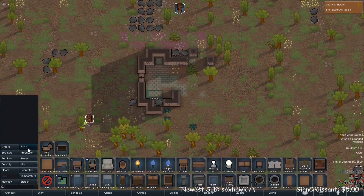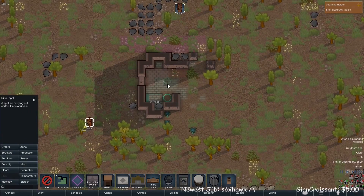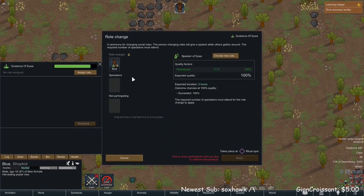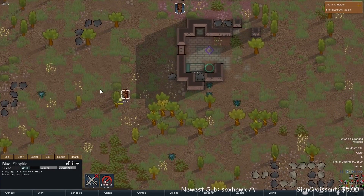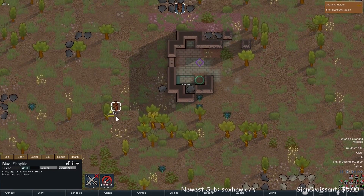We're also going to need a meditation spot because he's religious, and a ritual spot so that we can hopefully do some rituals. This is when I realize he's freezing. I also try to make him a religious leader at this point and realize we can't because he's simply too cold. That's going to be important later because the rituals are a little bit broken and I have some tricks up my sleeve to make this playthrough a little bit more bearable.